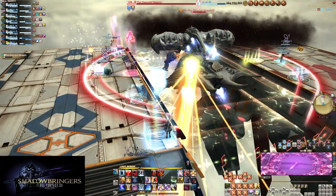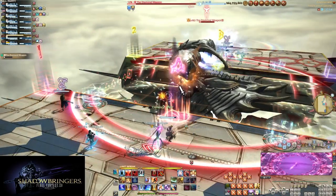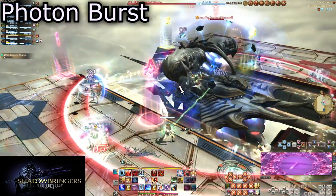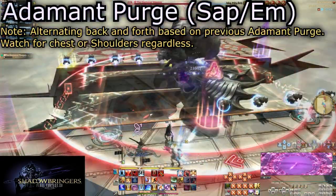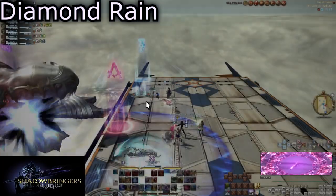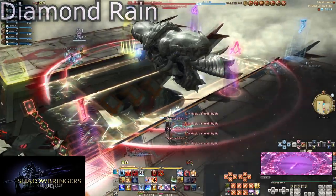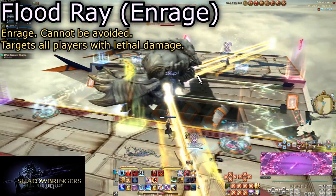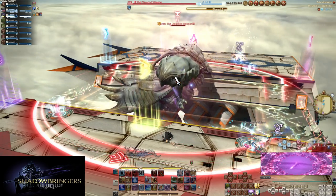It should be dead by now, but not everything always goes to plan. After the eighth Limit Cut, return to your original light party groups for the final time. This will be followed by a set of Photon Bursts, then one final Adamant Purge with bits. Swap sides as normal to handle a final set of Diamond Rains after the Adamant Purge. After a few more auto attacks, Flood Ray will begin to cast for the third time, but this is the enrage cast — all players alive will be targeted simultaneously, for an enrage timer just under 12 minutes.